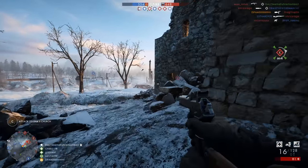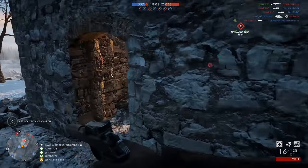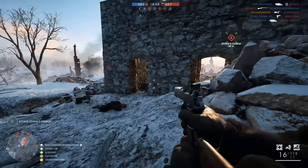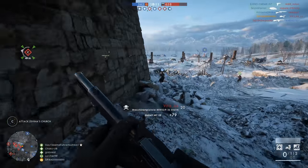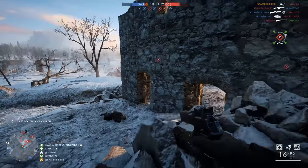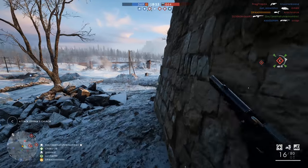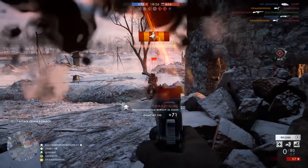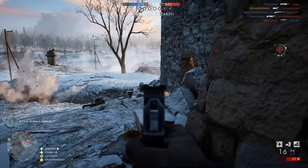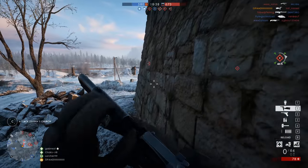Volga River probably isn't the best place to showcase this pistol. You can get a bit of cover running up towards the center of the map and there are a few trenches around, but working with a weapon that has a bit more range seems more practical for this map. I just happened to join a server and thought, what the heck, I'll test it out here. On maps like Scar or Amiens where I've used this weapon in previous videos, I found it far more effective because my retreat and cover ability is always there. Not always available on Volga River.